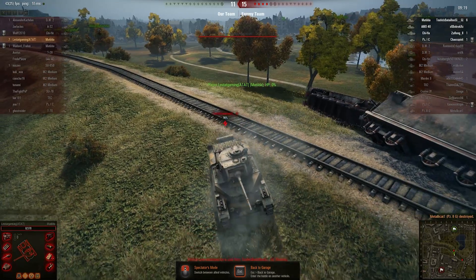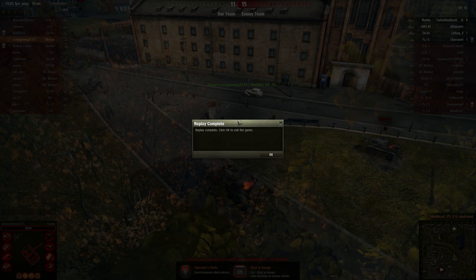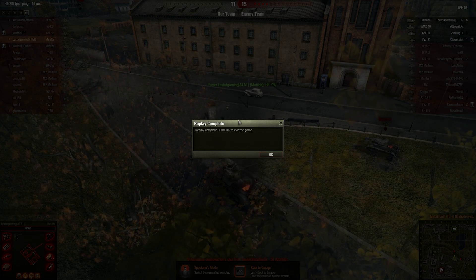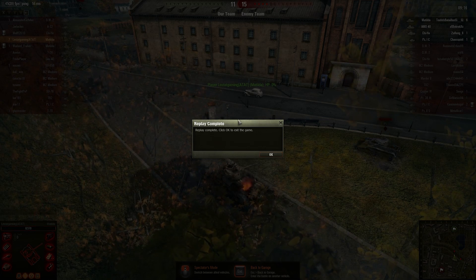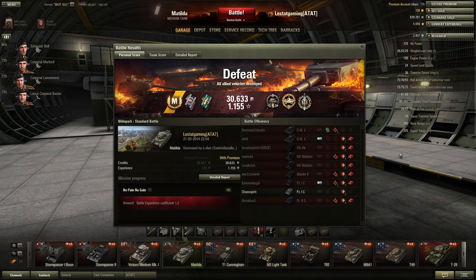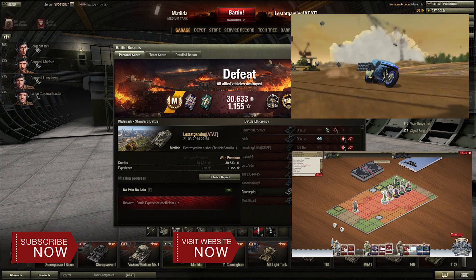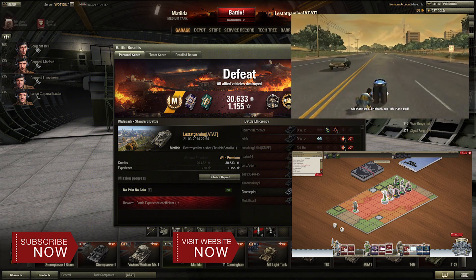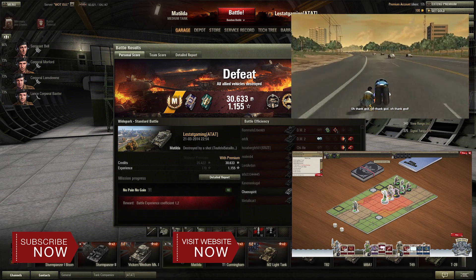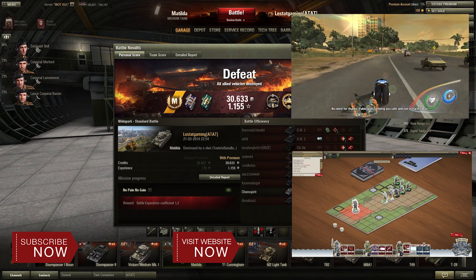And just in time, because the enemy Matilda killed me. If you take a look, the enemy Matilda has 6 kills and I have 7. If the other Matilda on my team had played as well as the other two Matildas did, we would have won for sure — that other Matilda was weak. Thank you for watching guys, subscribe to my channel and don't forget to follow us on Twitter, visit the website, and follow us on Facebook too. Bye!